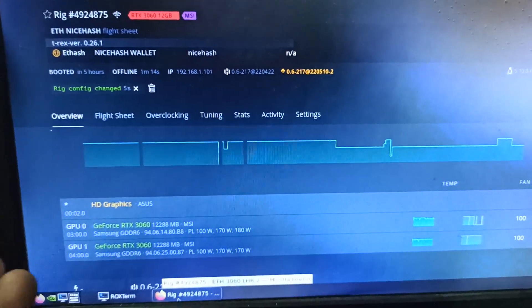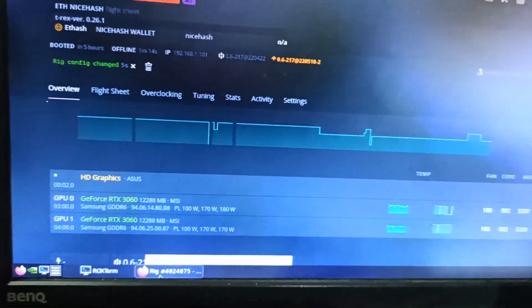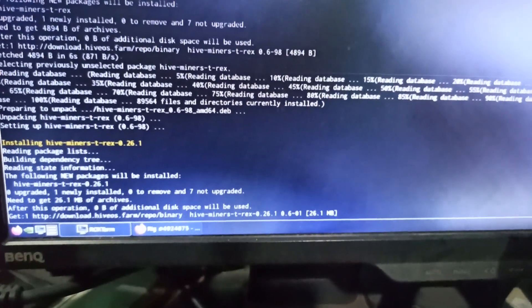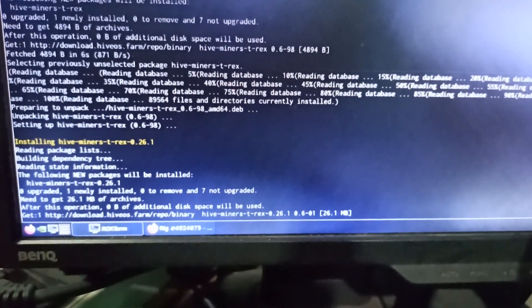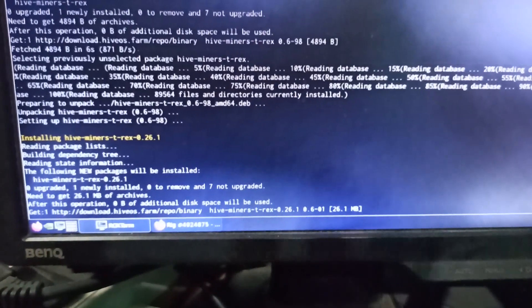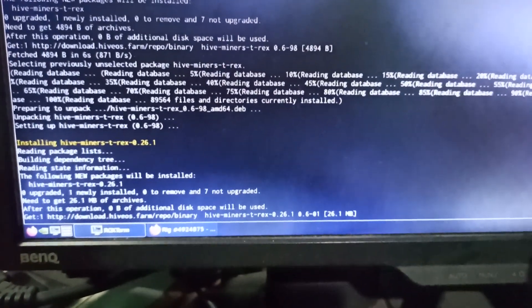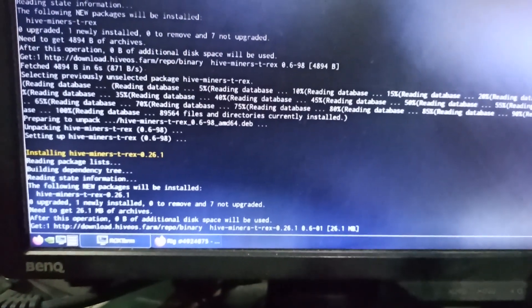I'm using NB Miner and I've been creating videos about it, but I'm not getting a stable result. After some hours, especially the V1 card decreases — the value drops to around 18 MH, so it goes from around 51 MH down. After three, four, six, or seven hours, it keeps decreasing to about 18 MH, which is a very difficult situation on HiveOS.